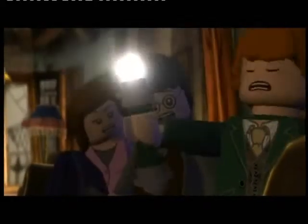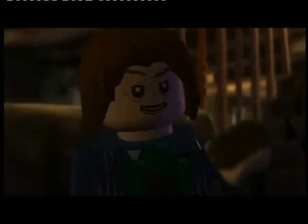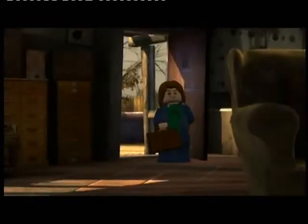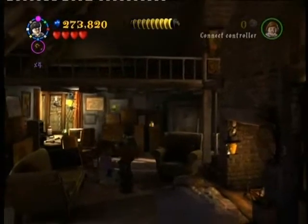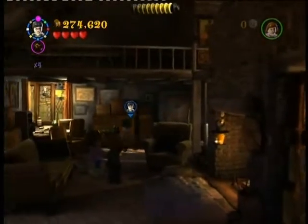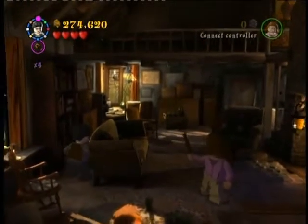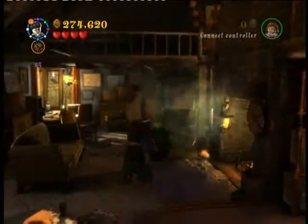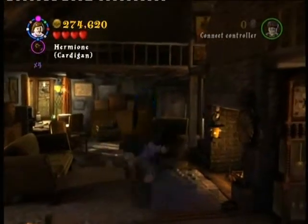This is Rufus Scrimgeour, the guy who took over for Cornelius Fudge. He's handing out contents of Dumbledore's will: Tales of Beedle the Bard, a book for Hermione; a deluminator for Ron; and for Harry, the snitch he caught in his first Quidditch match. Supposedly they were also meant to receive the Sword of Gryffindor, but they turned around and said it's not Dumbledore's to give away. Tossers.